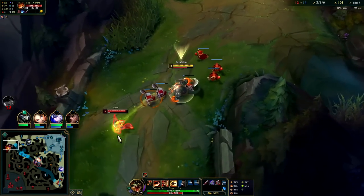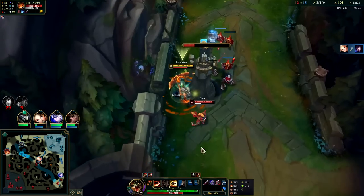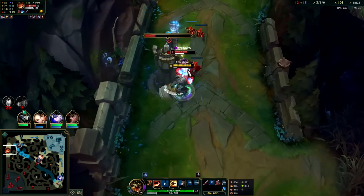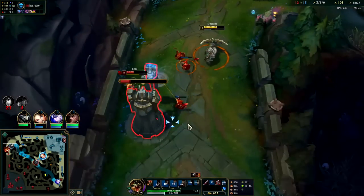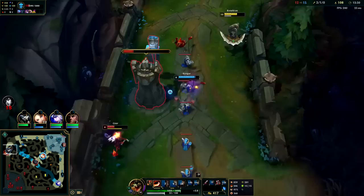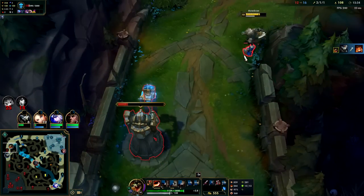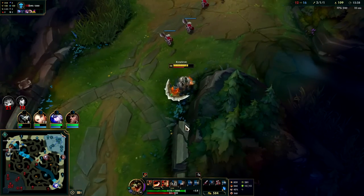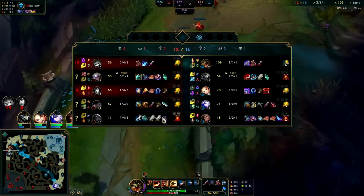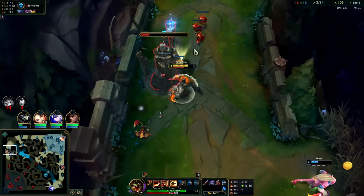That's exactly what I'm going to do — walk up to this little butthole. Auto attack Q, and he flashed right. He still took more damage than us. If he didn't have Flash, I think he would have died — we would have had the damage to shred him down.